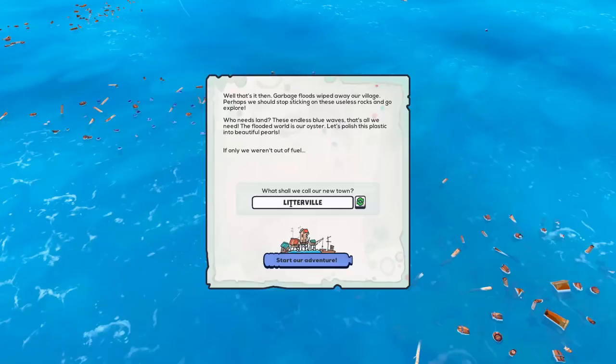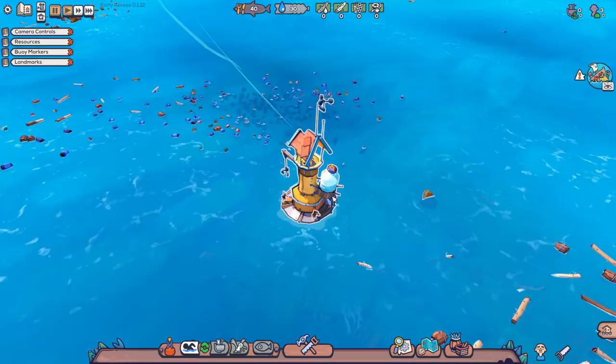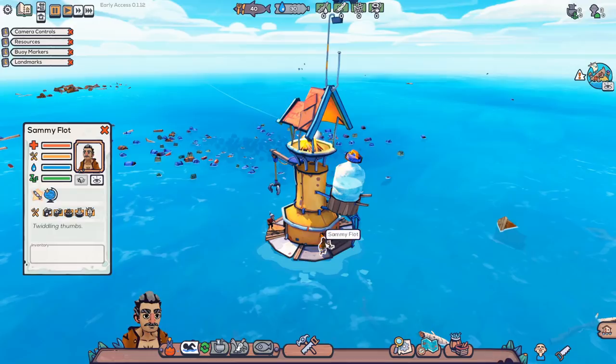We're back with a game called Flotsam that I accidentally got sucked into. This game is quite simplistic when it comes down to it. The only two resources that matter are food and water — that's it. That's what keeps your little survivors alive.